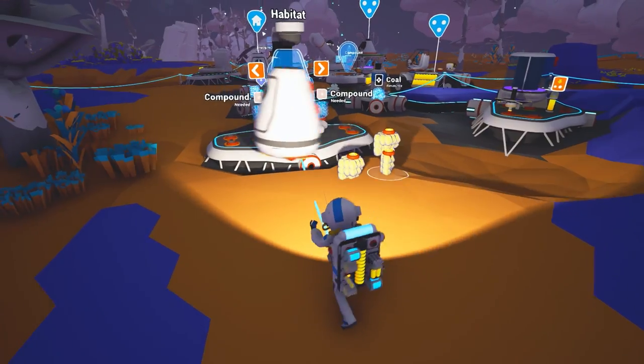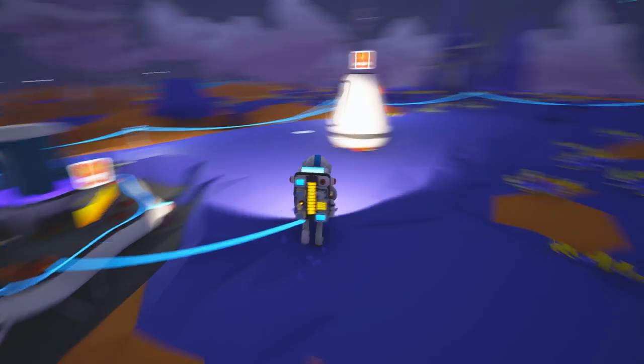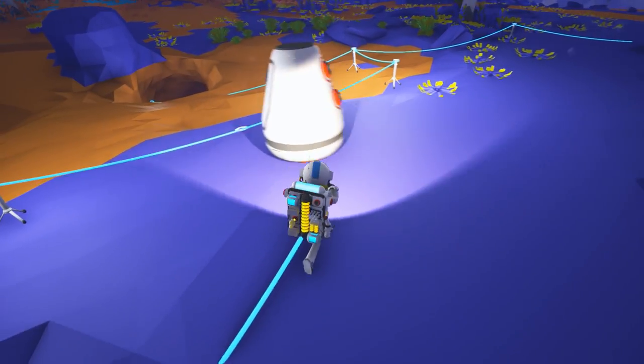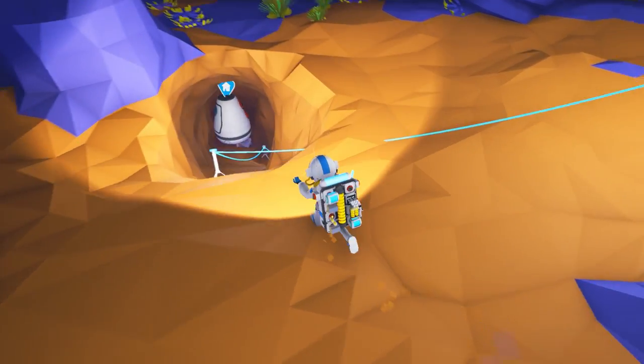What's going on ladies and gentlemen, this is Demostorm and we're here with Astroneer. Today we're going to build an underground base. This is a habitat - you make it within the printer, you have to research the habitat first - and we're going to build an underground base just for research and doing things deep underground.